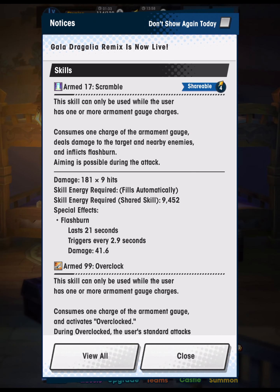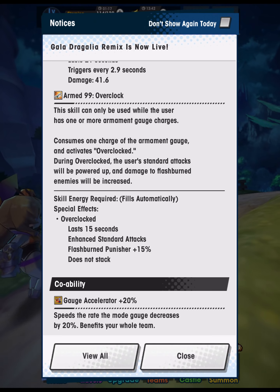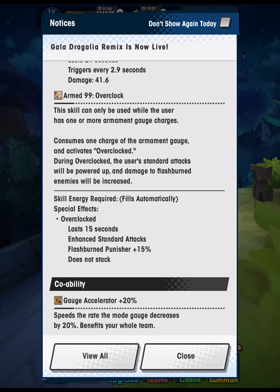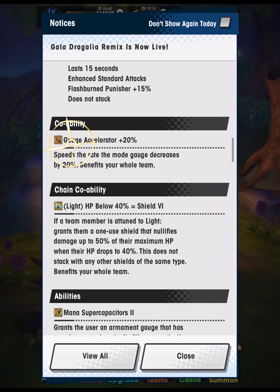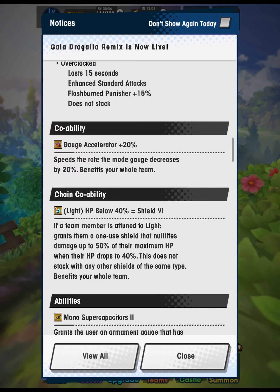Ultimately I feel like flash burn is kind of all that Irene really does — she's not a particularly high DPS character. Her second skill, Armed 99 Overclock, also uses one armament gauge charge and gives her overclocks, during which her standard attacks are powered up and get a flash burn punisher plus 15% effect. Unfortunately, unlike rapid fire characters who do four strikes and deal a lot of overdrive damage, standard attacks aren't exactly burning down the overdrive gauge the way that four strikes are. I feel like Irene could have been pretty cool as a rapid fire style — you could potentially break Lilith faster — but as things are she's just a pretty low DPS character.